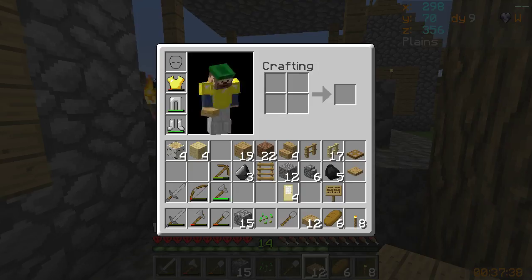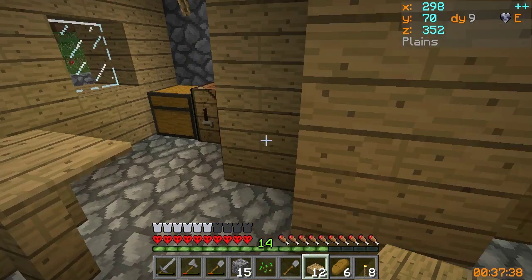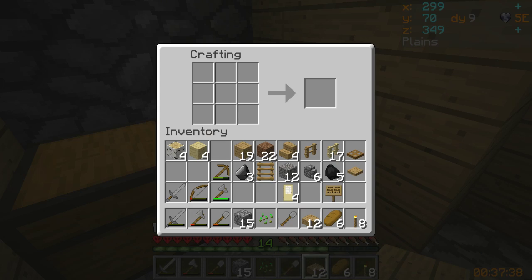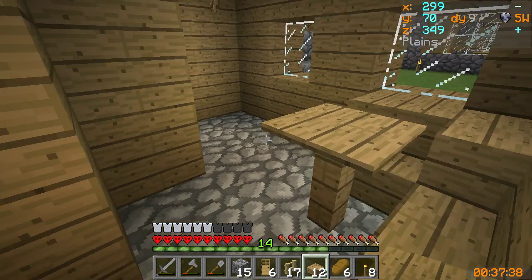My goal here — I probably should have checked before I left — is I'm going to put in a few more doors. We have our iron golem, and I thought that was pretty cool that we had an iron golem spawn in. For me that's a big deal — that was really neat. I've never spawned one naturally just kind of out of the blue like that, so that was a big win for me.